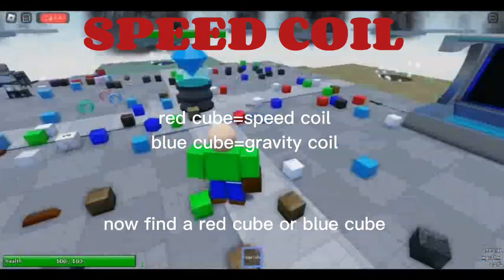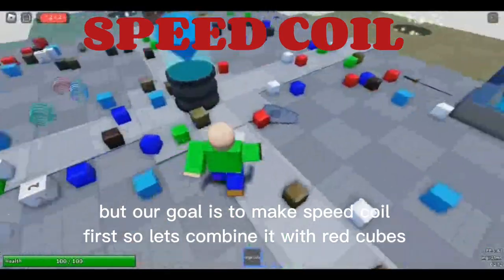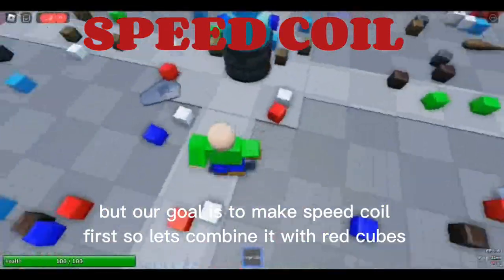Now find a red cube or blue cube. But our goal is to make speed coil first, so let's combine it with red cubes.